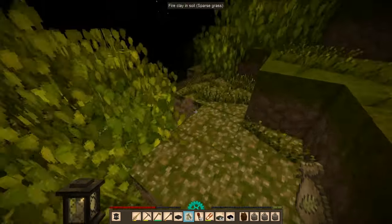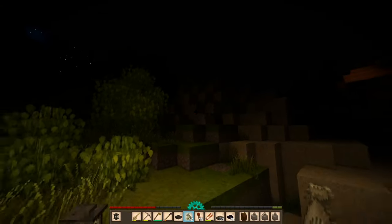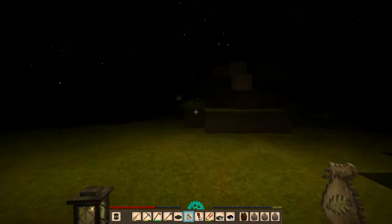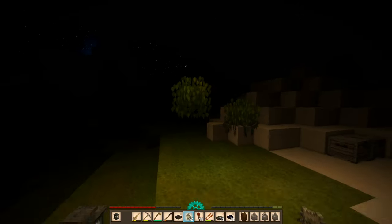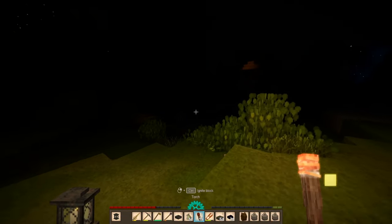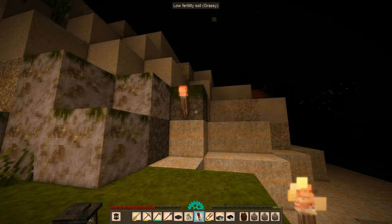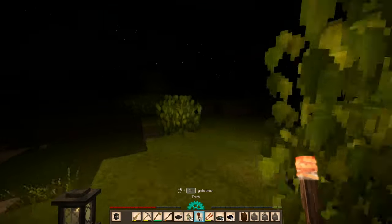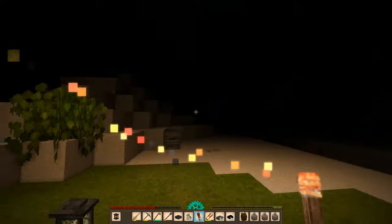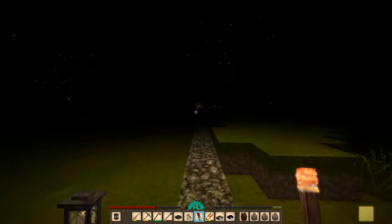Just need to get back here. Wait — there's fire clay here! So I had a fire clay deposit hidden right there and I didn't know it. It's right over here — I probably should mark it. That way I have easier access to fire clay, because I've been going to that deposit way over there and I had one like right here.